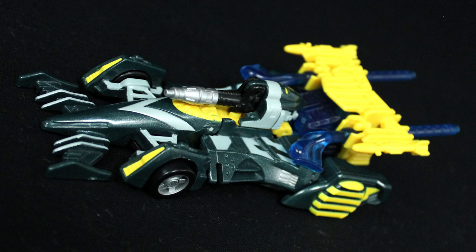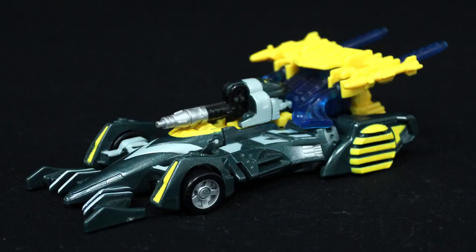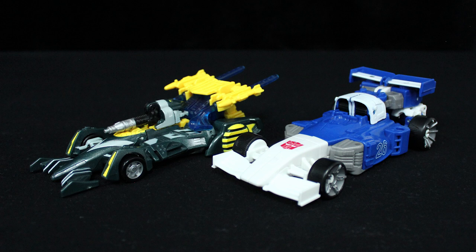Though absent from the show, Mirage appeared in 3H Comics, where he is depicted as the general of the race car, or chase model, drones. His alternate mode is a Cybertronian car; however, the canards, suspension, and style of spoiler are comparable to an actual Formula 1 racer. And that's where the commonalities with G1 Mirage end — well, that and sporting blue parts.